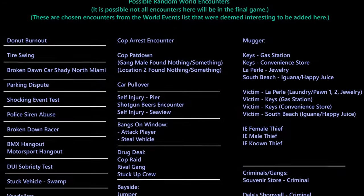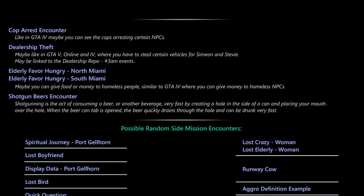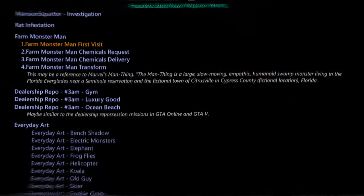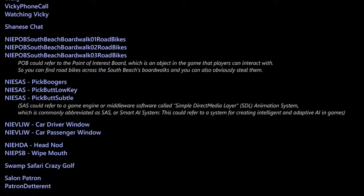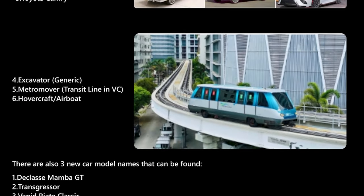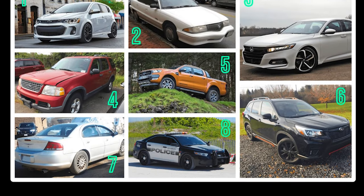Several months ago, a colossal trove of leaked data unveiled a wealth of intriguing random events and world encounters that promise to enrich the GTA 6 experience. Events range from mundane occurrences like parking disputes to more enthralling incidents such as donut burnouts, protests, and even someone suffering a concussion. The prospect of navigating the lifelike world of Vice City, teeming with such diverse activities, is undeniably exhilarating. Additionally, we have been privy to an extensive catalog of vehicles slated to appear in GTA 6, gleaned from both in-game leaks and files — this comprehensive list resides on page 30 of the document.